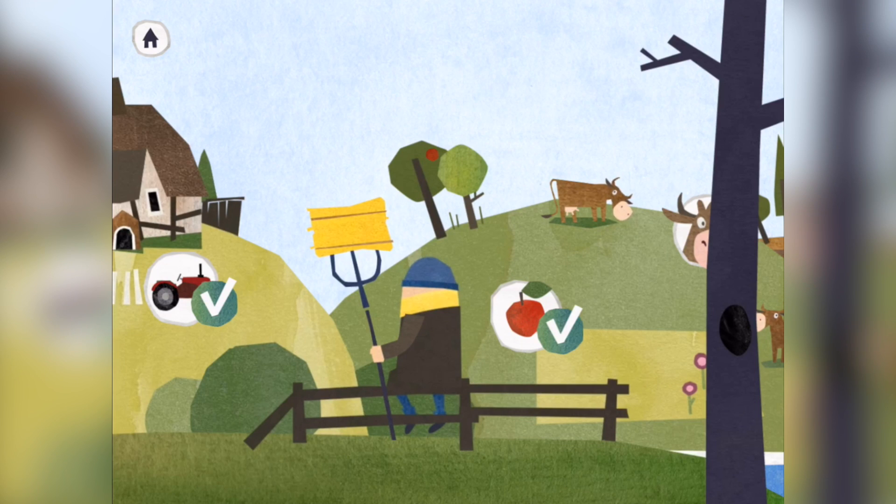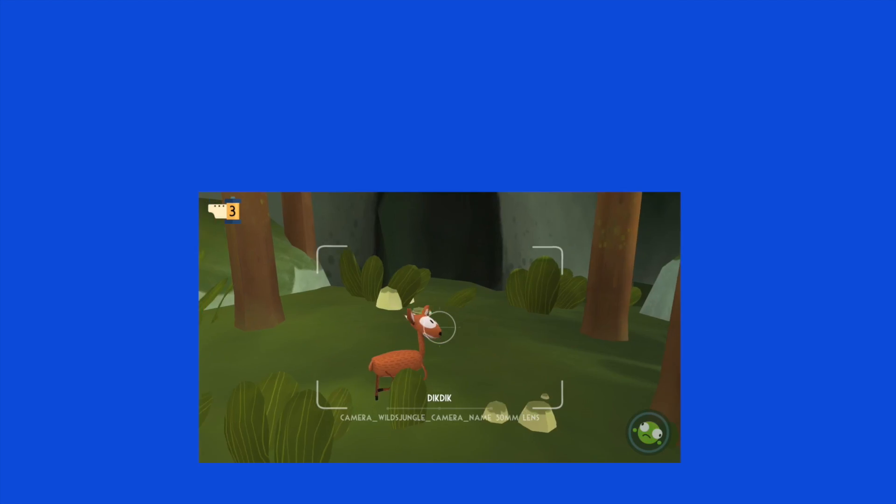We traveled to the farm today and we helped feed the owl. We helped him get some eggs from the chickens, we got some bales of hay, we got some apples — we did all kinds of things. Did you have fun? Yay! Well, that is where I'm going to end the episode. Thank you very much for joining us with this gameplay of Fita Farm. If you want to download it, the link is in the description. If you enjoyed the video, please like and subscribe, and I will see you next time. Bye!